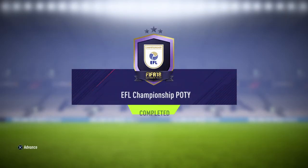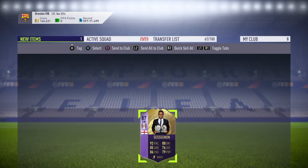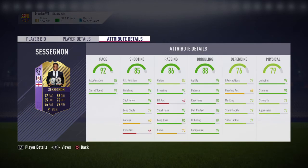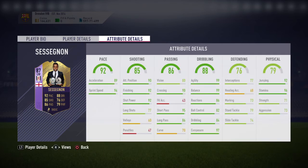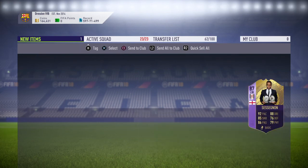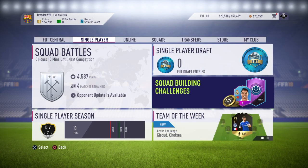The man of the moment — Ryan Sessegnon! 87-rated left winger: 92 pace, 88 dribbling, 85 shooting, 86 passing, 76 defending, and 79 physical. He can basically play anywhere on the field you want him. He's only 17 years old, so I expect a lot from him in the future. 94 sprint speed, strength not too good, but 95 short passing, 99 balance, 99 agility — awesome stats. I'm going to enjoy playing with him. Hope you guys do the SBC and also enjoy playing with him. Thanks for watching, please leave a like and subscribe. Goodbye!